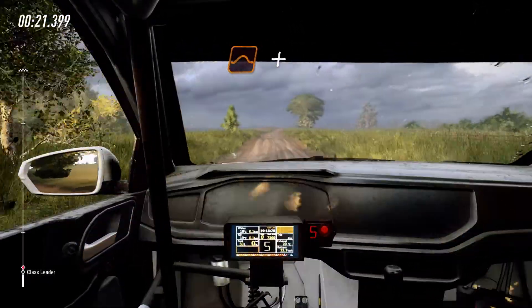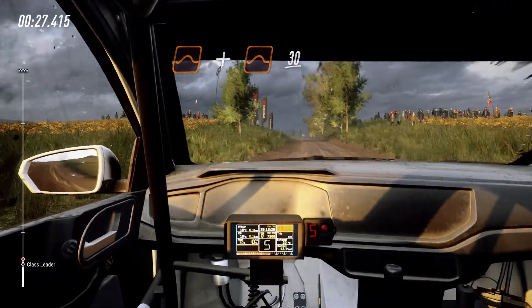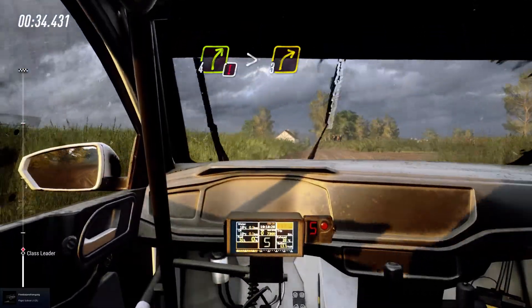Keep right of the jump, a tree. Keep left of the big jump, 30. Keep right of the crest, into 5 left. Into caution, 4 right, tightens, 3 of the crest.